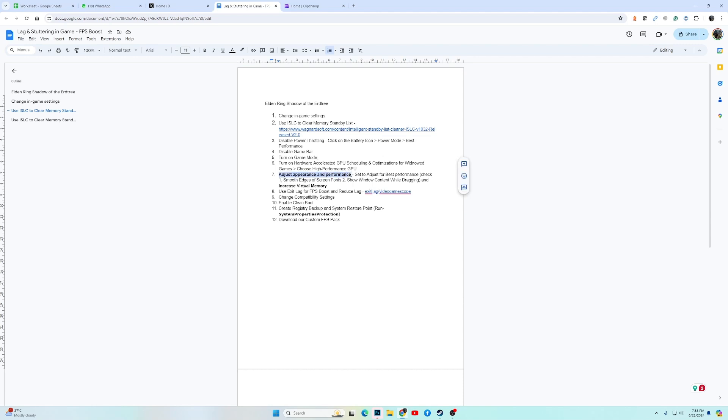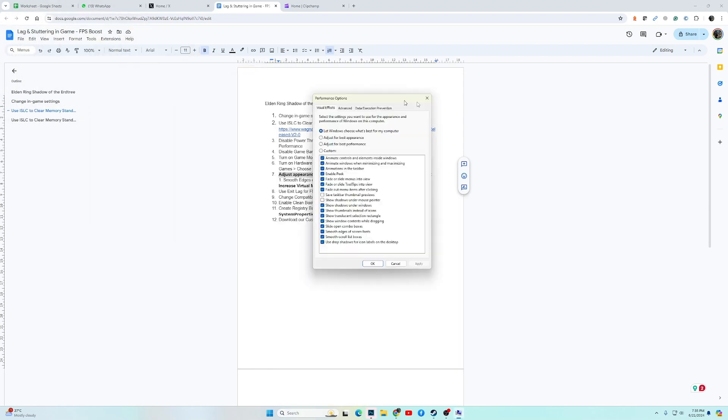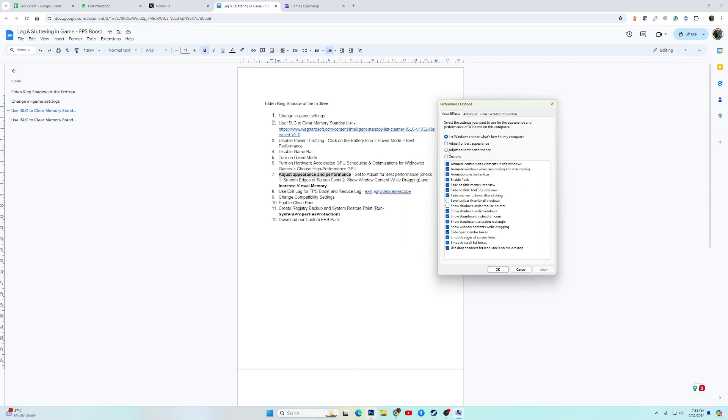If the game is still performing badly, the next fix is to adjust the Appearance and Performance settings. In Windows Search, type 'Adjust the appearance and performance of Windows' and open it. Choose Adjust for Best Performance — this will disable most Windows visual features — but then re-enable 'Smooth edges of screen fonts' and 'Show window contents while dragging'. Click Apply and OK.